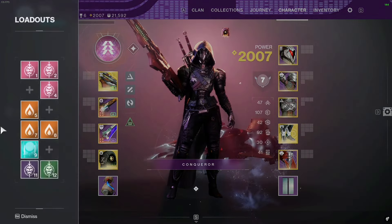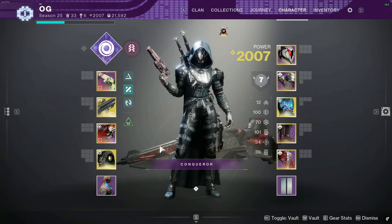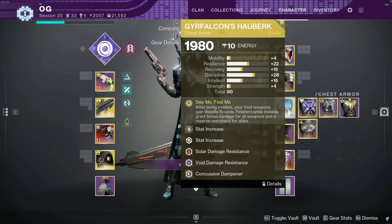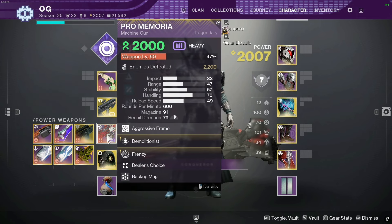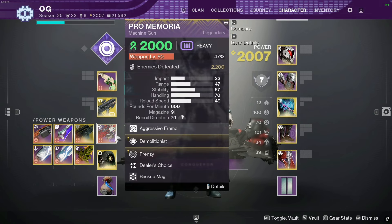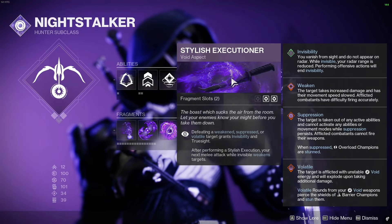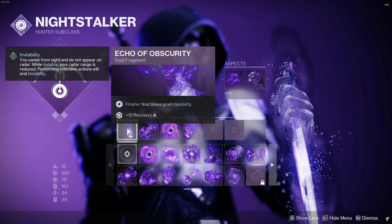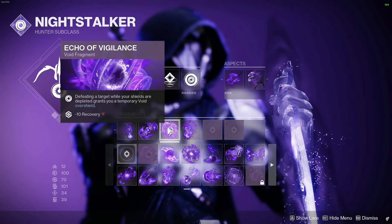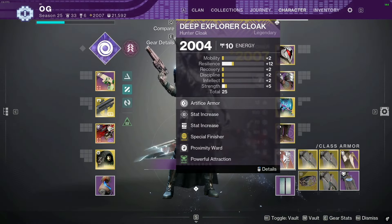At non-boss encounters I'll primarily run Void hunter revolving around Gyrfalcon's Hauberk and Graviton Lance, with The Call and Palehart LMG to use the origin trait for super energy. Aspects are Stylus Executioner and Vanishing Step, with these void fragments and armor mods.